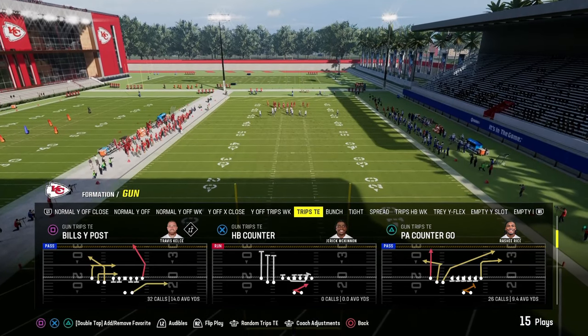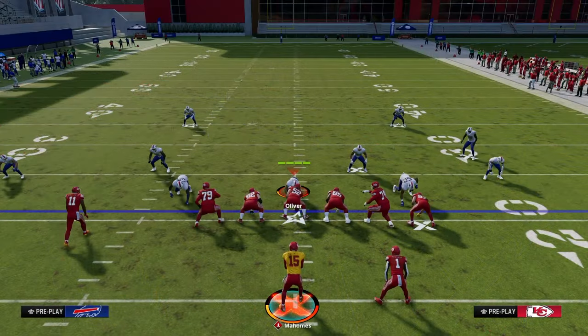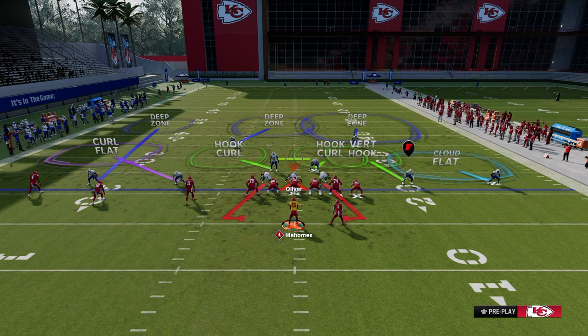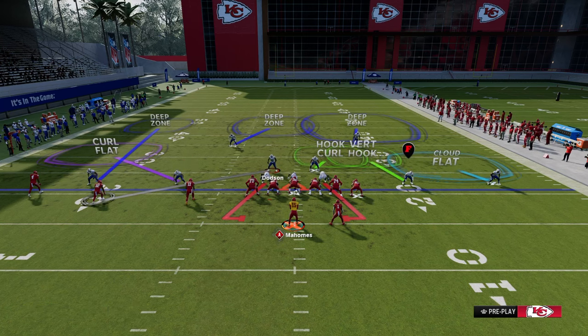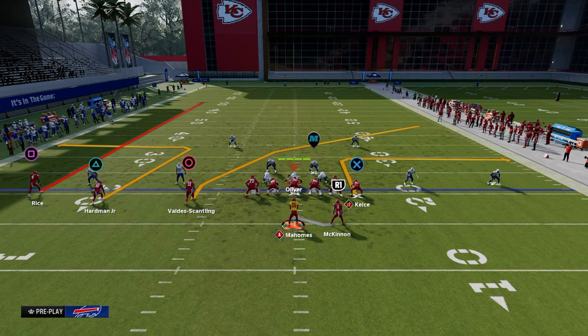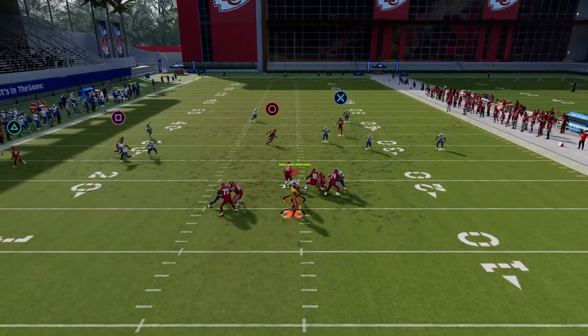Going back to that cover two coverage, they'll likely man up triangle because they have to defend verticals. A standard way people defend trips tight end. So to attack this coverage shell we go to PA Counter Go: streak the tight end, flat the middle trips receiver, and in route the outside trips receiver. We're going to have a high-low, and in cover two the user is going to be responsible for usering the crosser.